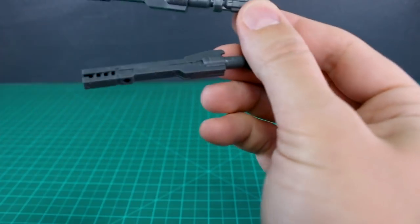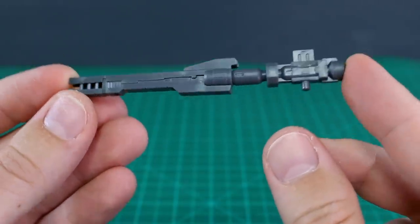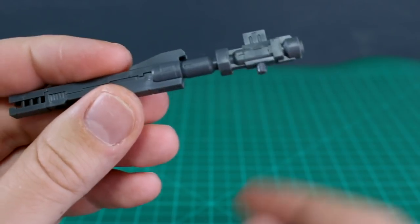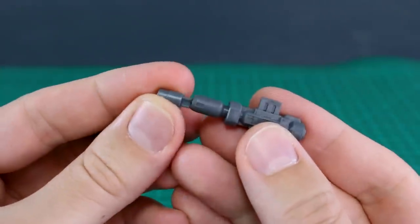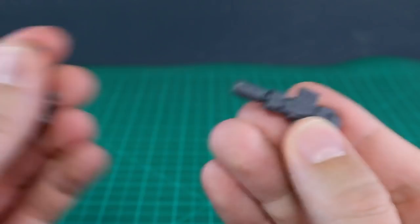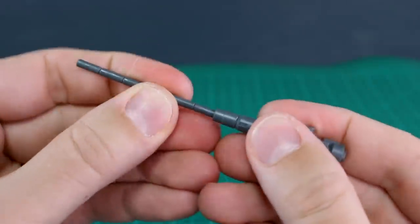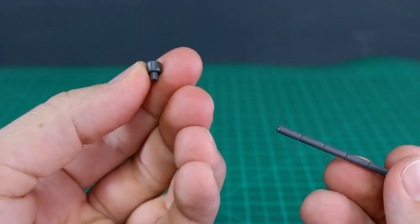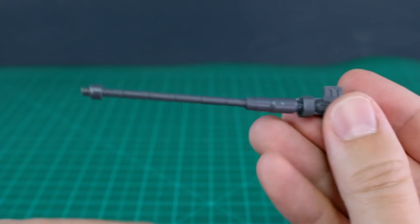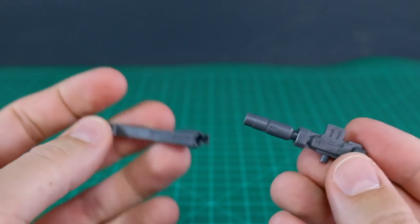Starting with the biggest parts — two identical large laser cannon-looking pieces. Each has a hard point for plugging onto your kit, most notably the arm as shown in the manual. The cannon can be built short or extended using an extendo piece to make a really long-looking cannon. You could drill a hole at the other end or use extra bits to extend it even further, or mix and match with weapons from other kits.